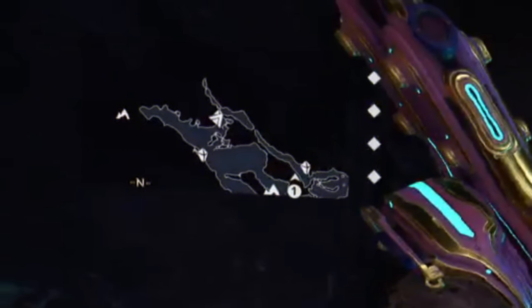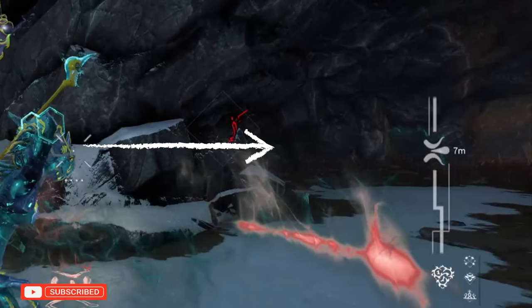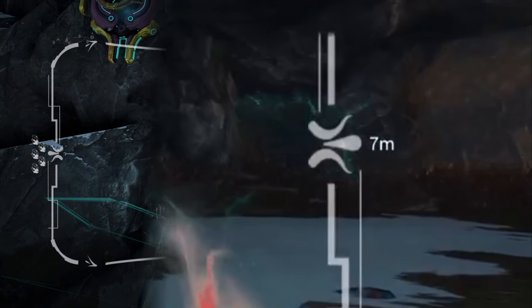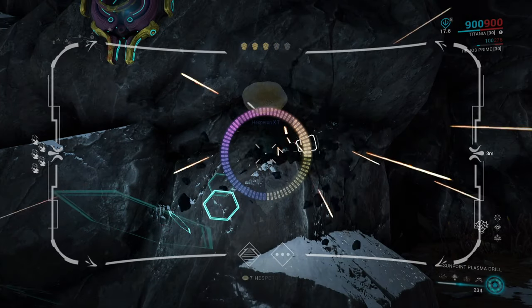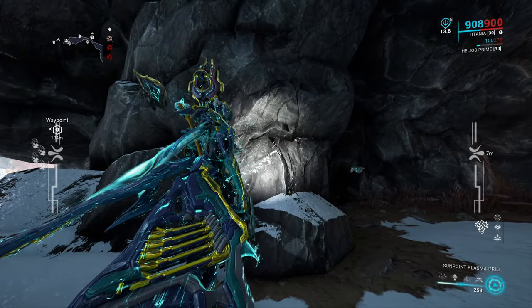A few mining tips: when you pull out your drill, look on your minimap — little rocks will appear indicating where an ore or gem is located. On your drill goggle, to the right is a distance meter showing how far you are from a gem or ore. Last, you can listen to how far you are from a mining location — the beeps will get faster the closer you are to a mining spot.